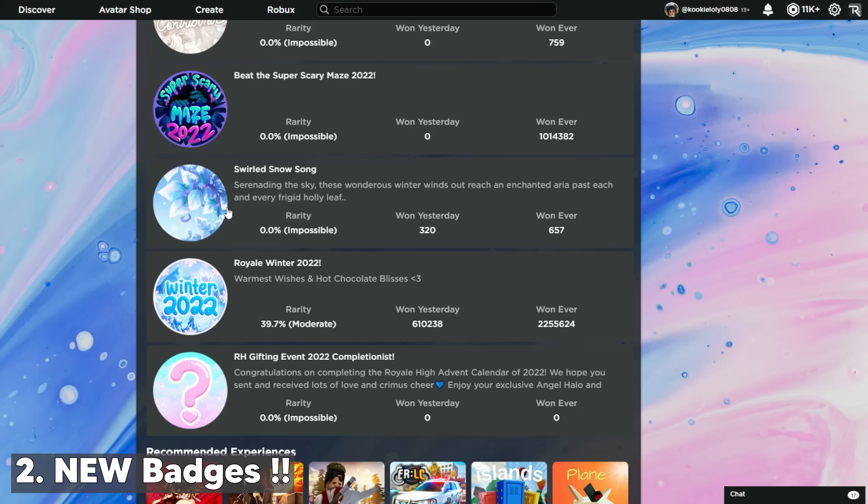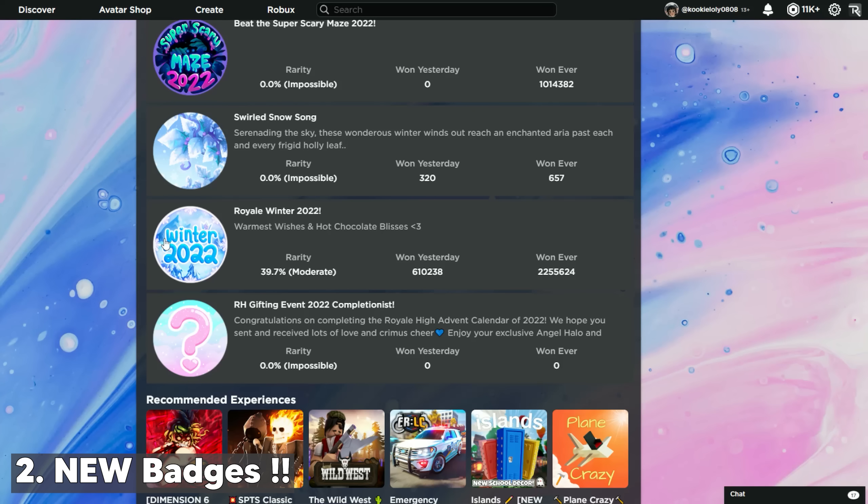We have three new badges. The first one is the badge for the new Winter 2022 halo — the icon has leaves, branches, and small purple things that are possibly fruits or flowers. 657 people have won the halo, they're so lucky! The next badge is for joining Royale High during winter season.